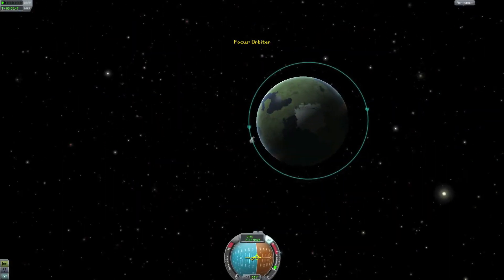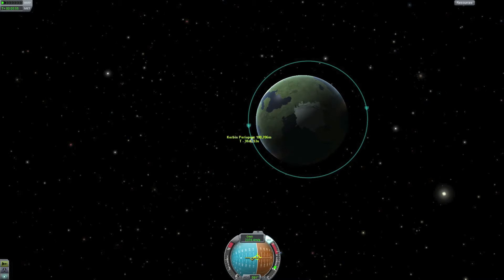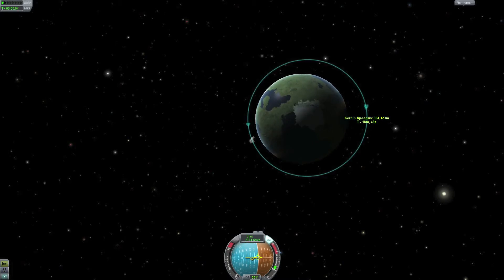I've gotten my spaceship into orbit, but it's not perfect. My apoapsis — the highest point — is at 300,000 meters, and my periapsis — the lowest point — is at 100,000 meters. I want to get a circular orbit around 200,000 meters. To do that I will raise the periapsis and lower my apoapsis to about 200,000 meters.